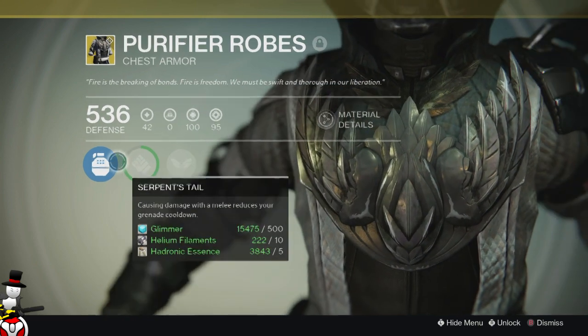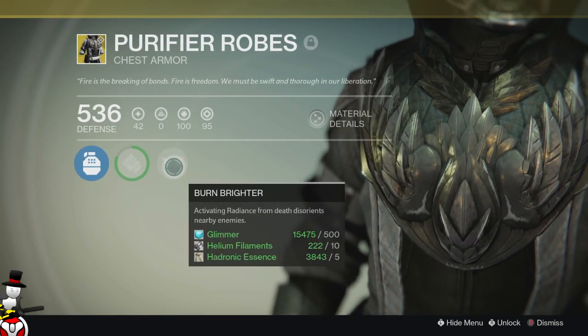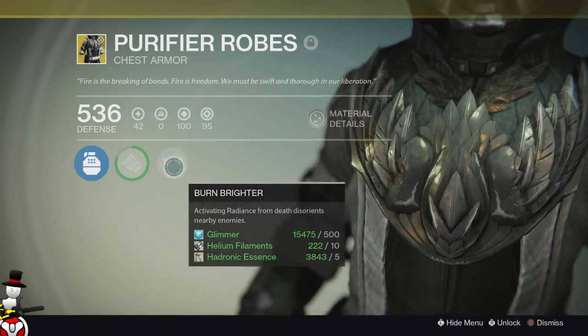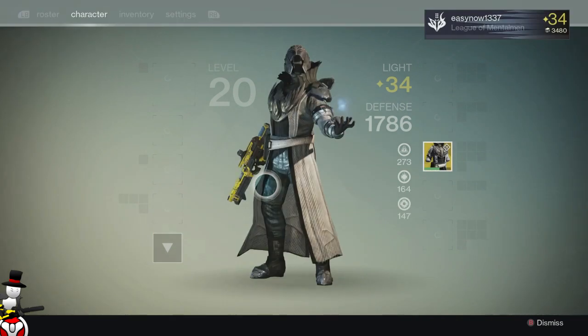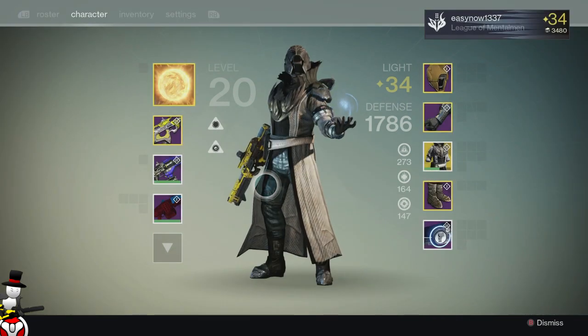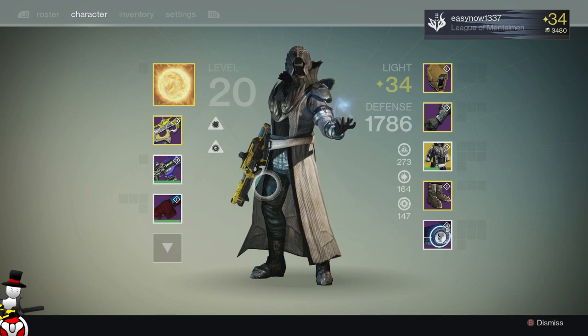So grenades and punching work together to restore each other. Then the main perk, Burn Brighter — activating Radiance from death disorients nearby enemies. So once you come back to life, it acts like a Titan's flashbang to the enemies around you.